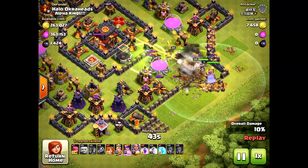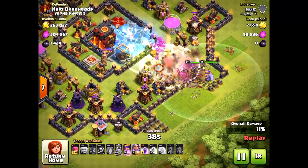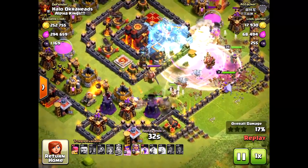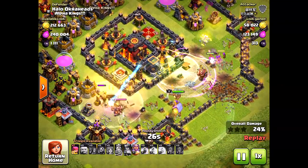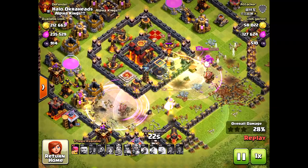I love this base design because, yes, you lose a lot of resources, but if you're not able to funnel properly — as he did here — what's going to happen is all those units are going to circle my base and he's going to get the big fat fail, or if he does get in he usually gets one percent, so you only lose a couple trophies.